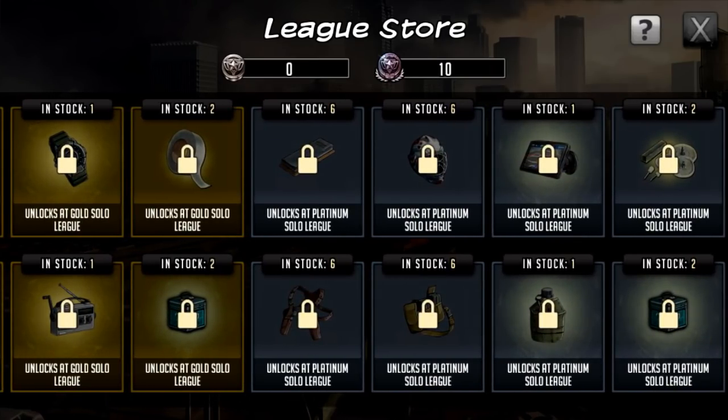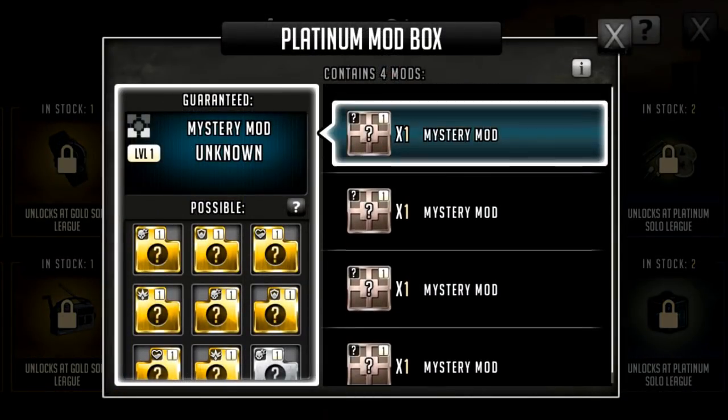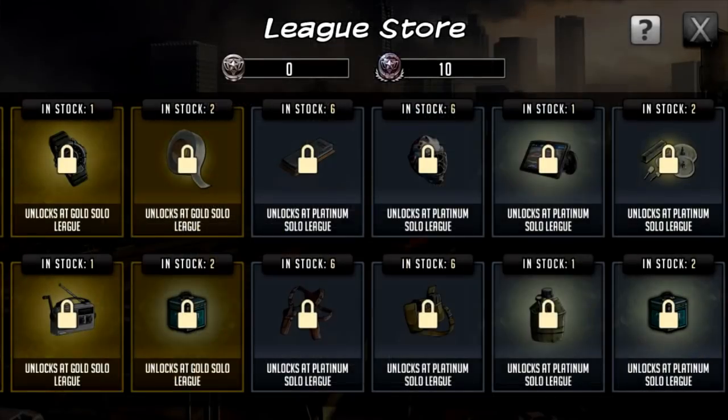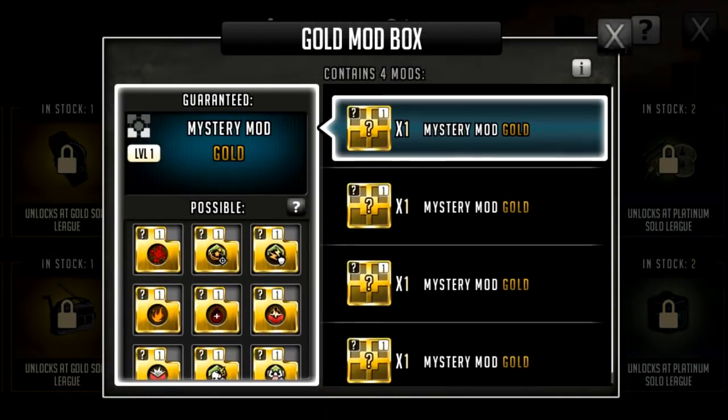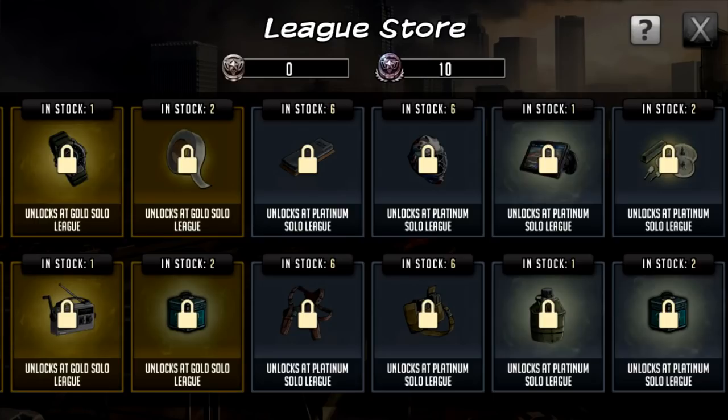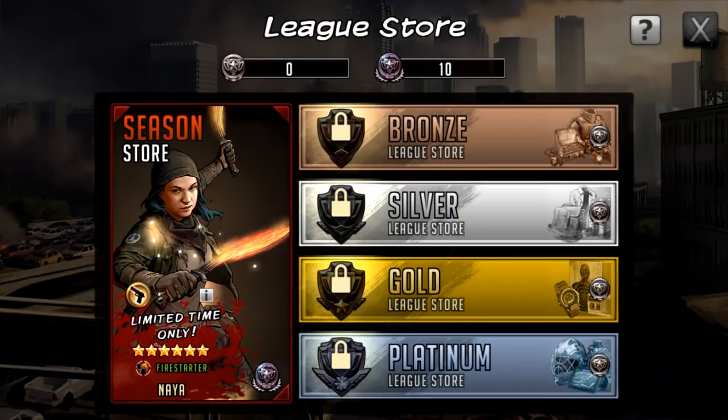There are mod crates in the platinum section, but they seem bugged — you get four in the platinum one at 50%, but in the gold one you get four at 100% gold, so they're probably the wrong way around. It's beta though, so this is just a representation of functionality. I'm sure they'll notice and fix that.